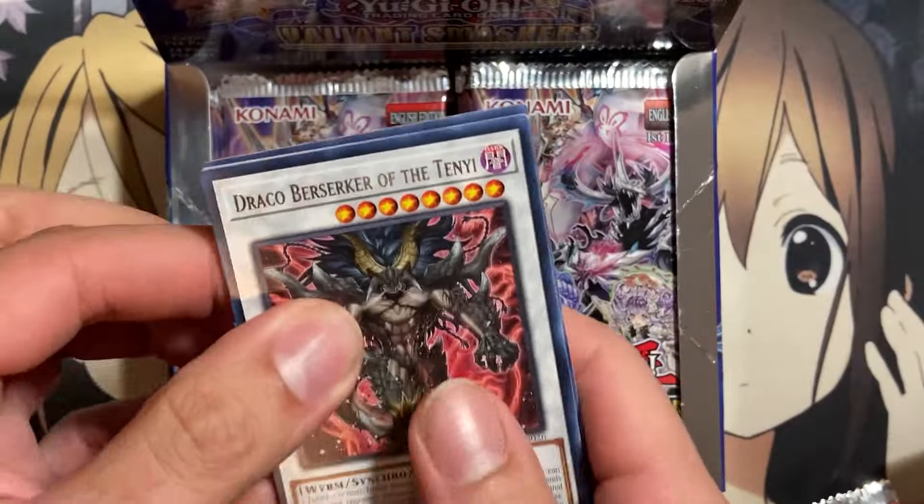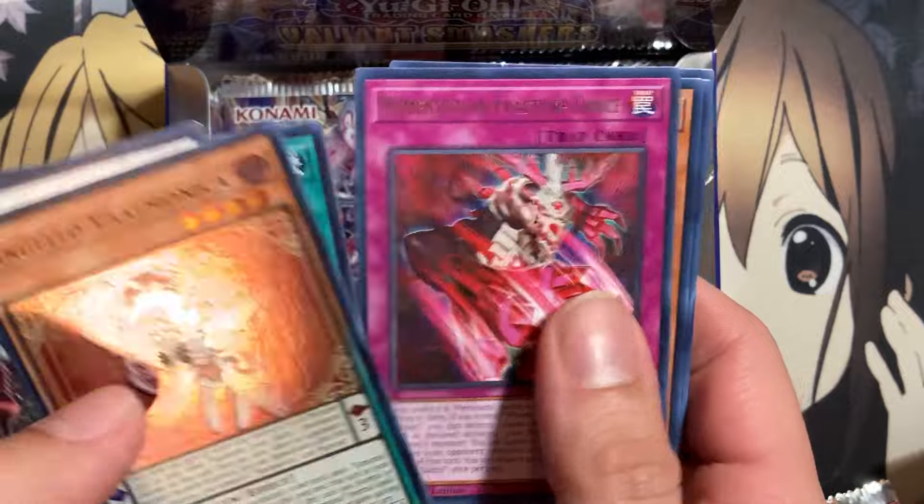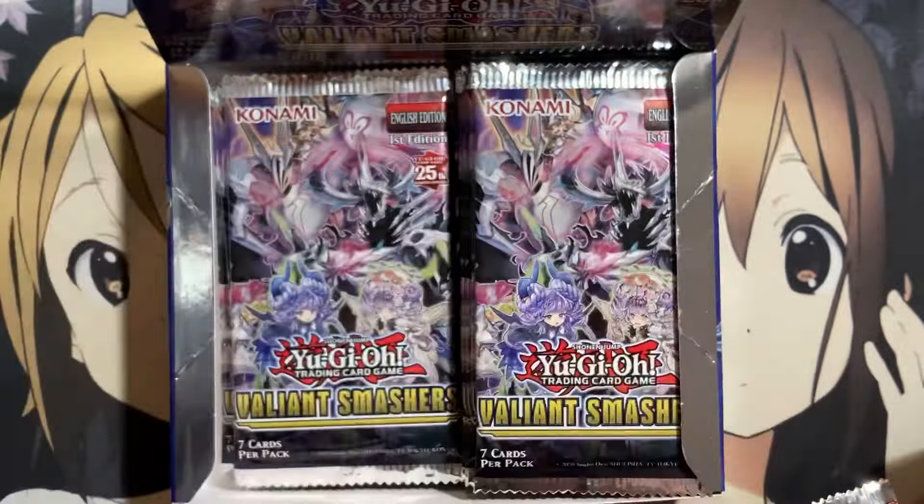This is Pack No. 5. Draco Berserker, and Angelo Valmonica for our next Super. Spooky Dogwood and Trick Clown also.